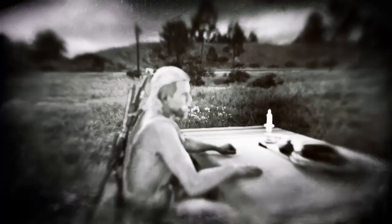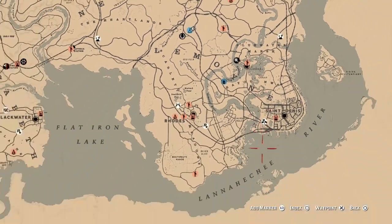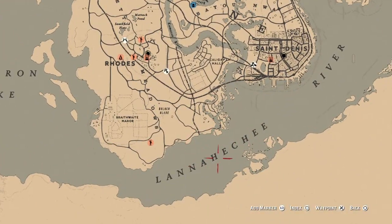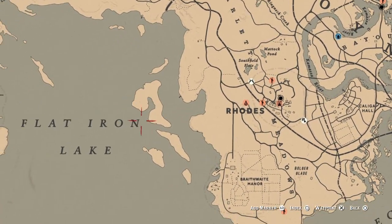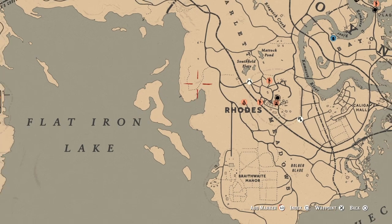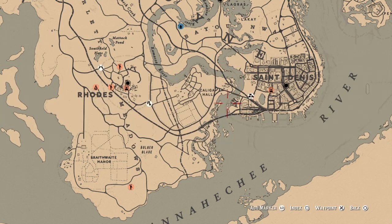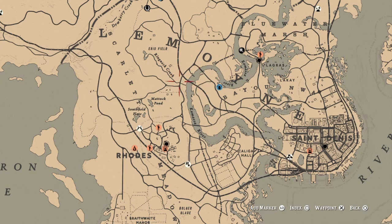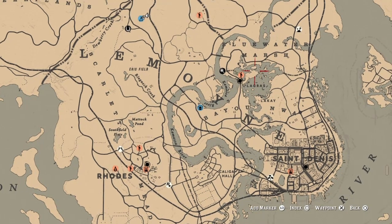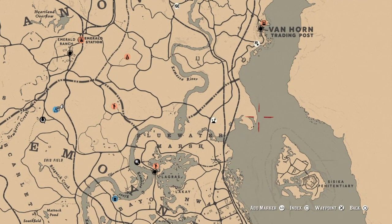For three smallmouth bass caught, going back to the map: if you come over here just south of Bolger Glade in this area, you can catch some. If you're going to get your crustacean, you can catch them on that exact island all the way around it. You can also catch them on the Kamassa River in this area, and over here by Ringneck Creek in the Kamassa area.